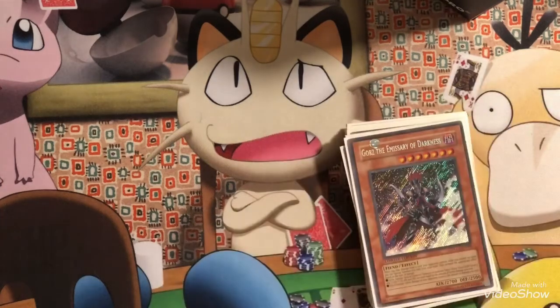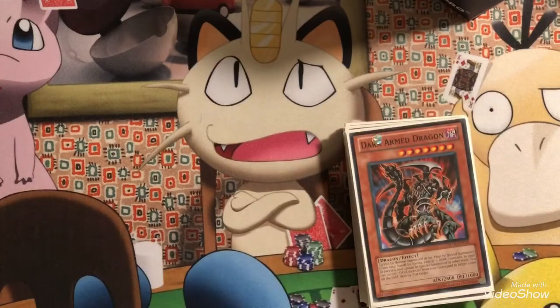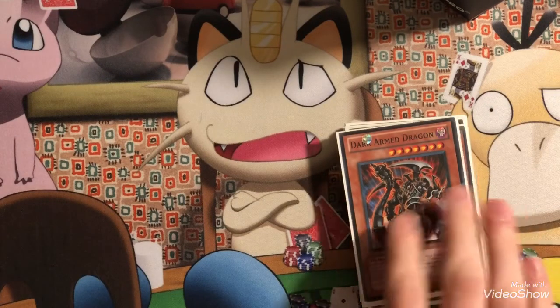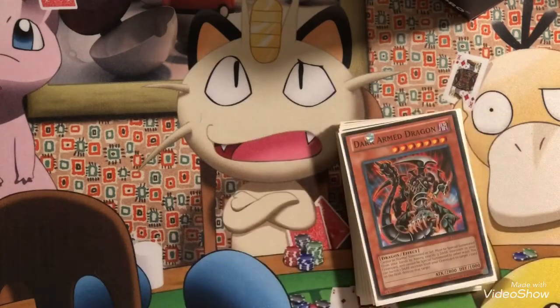We play Gorz because he can get special summoned and then tribute him and the token for Light and Darkness Dragon, since we're playing a lot of DARK monsters in this deck. The Battle Faders are easy to get into the graveyard from the tributes. We also play one Dark Armed Dragon, just for his effect — you can banish the few targets you have for his effect.